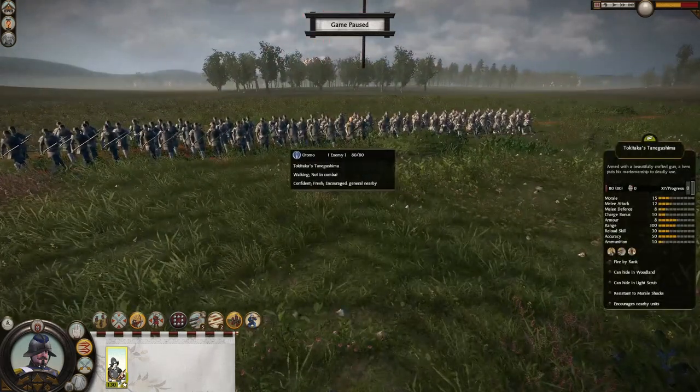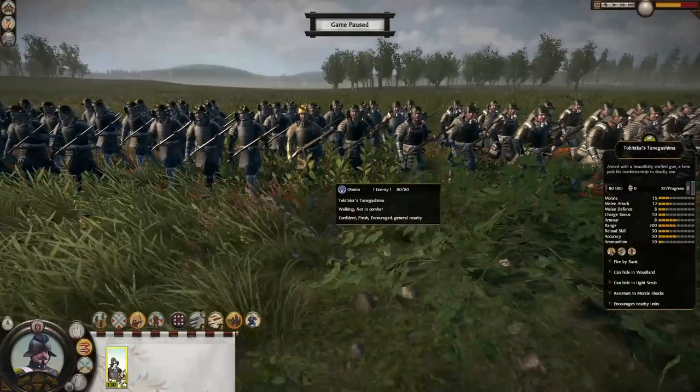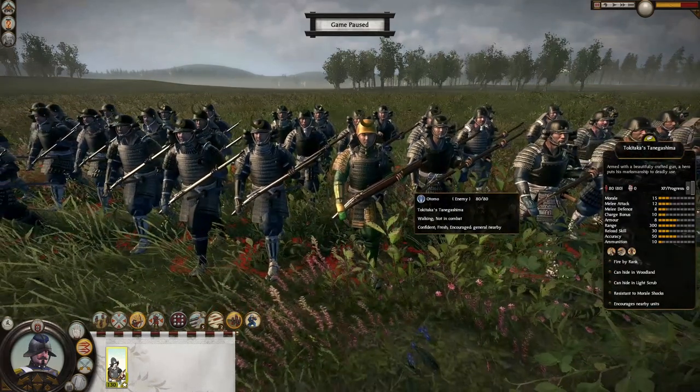And today we're fighting against a new DLC unit, a hero variant which is the Tokitaka's Tanegashima — sorry about the pronunciation there — but effectively they're like a superior normal Teppo Samurai, so they have better gunpowder units. They're the elite hero variant, and because of that they only have 8 soldiers instead of 100, so we have 50 soldiers more than they do.